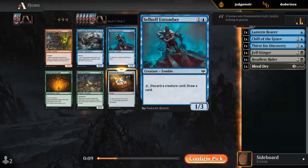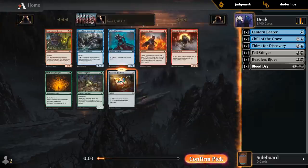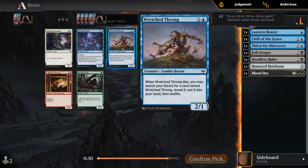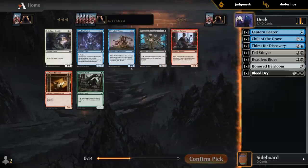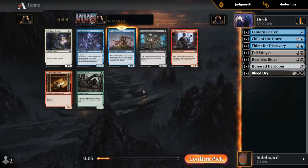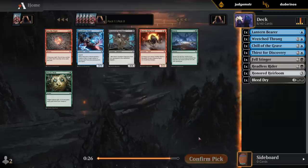Entomor could also be fine in blue-black — discard your Disturbed creatures then buy back with the Enchantment half — but I can probably pick one up later. Big fan of the Wretched Throng if we can get at least two copies; two or three is the sweet spot, and it gives you nice exploit sacrifice fodder. There's also Persistent Specimen, which is similar in what it does. I'll take the Throng because I'd be happier with two Throngs and no Specimen. It's also a Zombie to synergize with Rider.